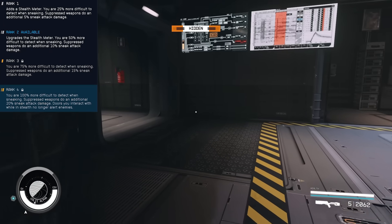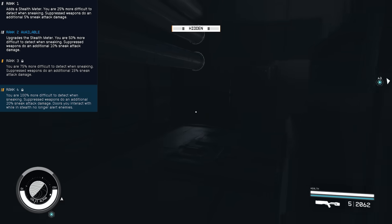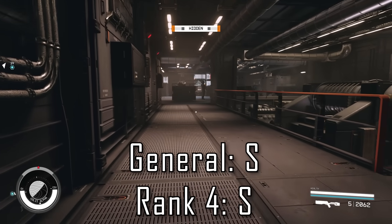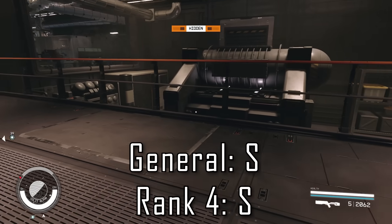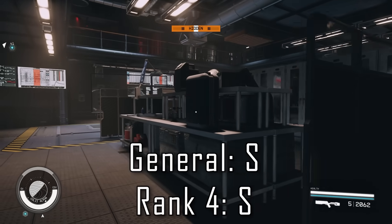Additional benefits to ranking up stealth include more damage with suppressed weapons, and getting rank 1 is what unlocks the stealth indicator to begin with, allowing you to perform sneak attacks which deal enhanced damage. Easily one of the best skills in the game. At a minimum, I think everybody should be getting this to rank 1, and rank 4 is where you truly unlock the potential of the skill, becoming nearly undetectable in many scenarios and being able to open those doors. S tier all around.